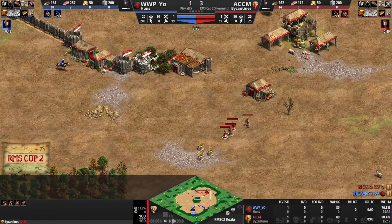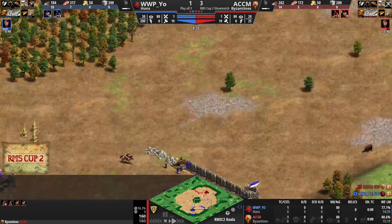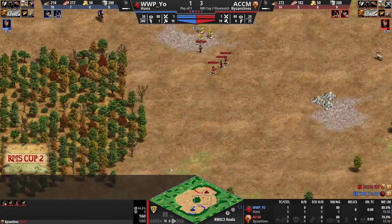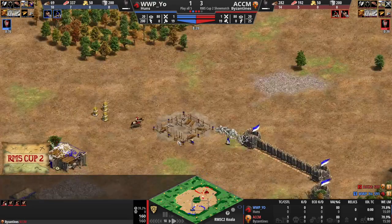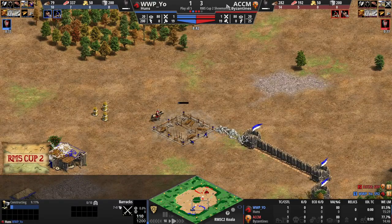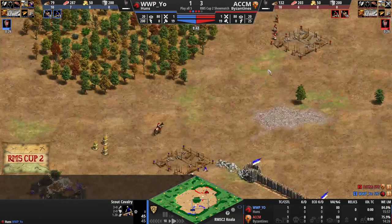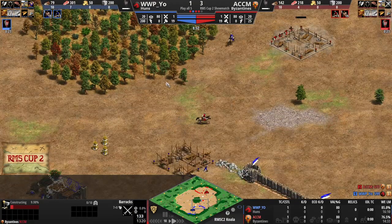Or you could go forward — this is what I was thinking. People are really liking this again, especially since the towers were buffed. People are just liking their super early forwards. With Byzantines, you know — Spearman, Skirmishers, all that stuff. Barracks now on the way.